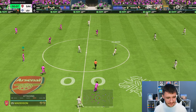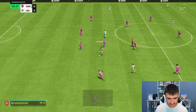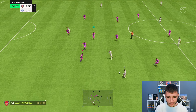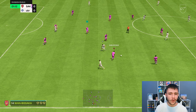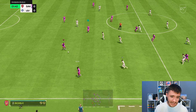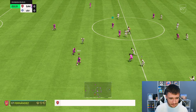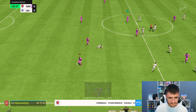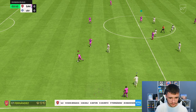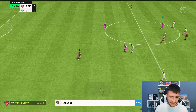Here we are jumping into game number one of Division Rivals, testing out the new Enzo Fernandez card. I'm actually really excited to test him out. In order to obtain the card, you do have to win 12 games of the Foot Champions Finals using a full England team — it's quite sweaty, I can't lie. The plan is to use him as a box-to-box midfielder in the 4-3-2-1 formation. First things first, let's test out the card's dribbling. With the average and normal body type, he is quite quick and swift on the ball.